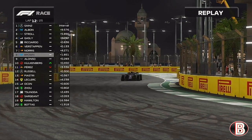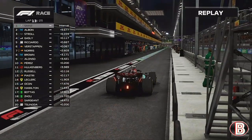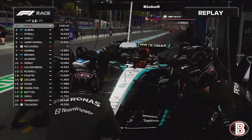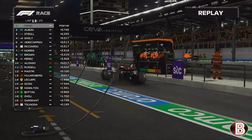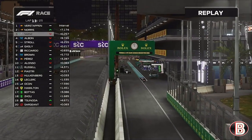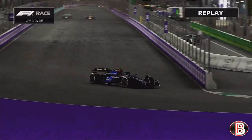We come out just behind Lando Norris, who I believe had started to drop back from Verstappen. One lap later, Carlos Sainz boxes for his one and only stop of the day, also going onto the hard tyres — the same strategy as us. There goes Verstappen, there goes Lando, and here we come flying down the pit straight. We keep our P3 ahead of Sainz as we go through the first corner. We've pulled on Sainz ever so slightly.